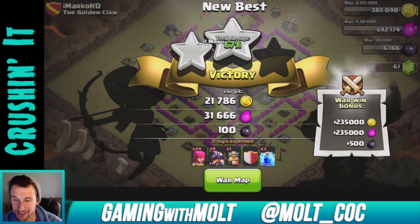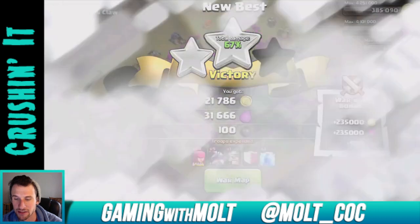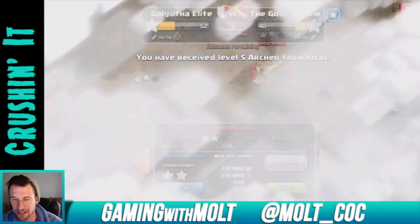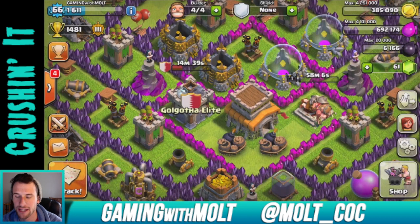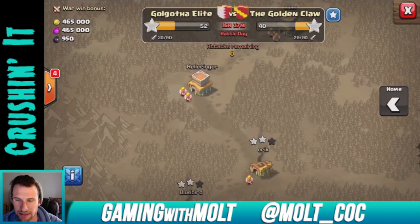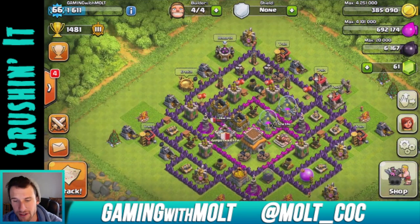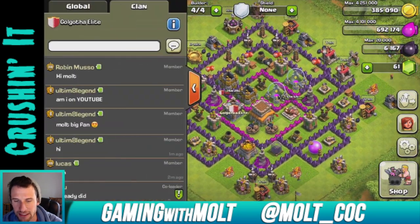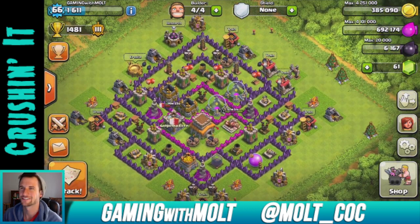The war bonus loot is an awesome amount — 235K gold, 235K elixir. That's great, it's going into my clan castle. Another two-star for us — we're up by 12 right now. I'll update you guys at the end of the war, which will be in 16 hours. Both of my attacks are in, four stars total — not too bad, I'm definitely okay with that.